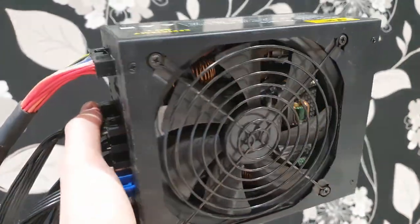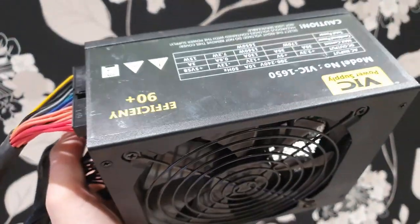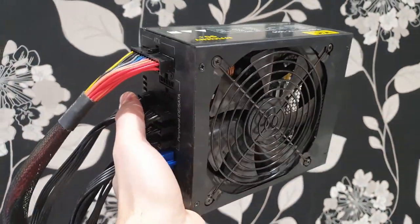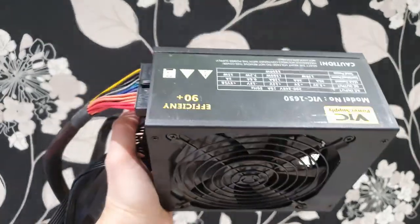Let's start from the power supply. We have the VIC 1650, a PSU at 1650 watts. This is a modular power supply which I bought from after-mining for a very low price. You can take any 600 watt unit — something good like Chieftech Proton or something else.